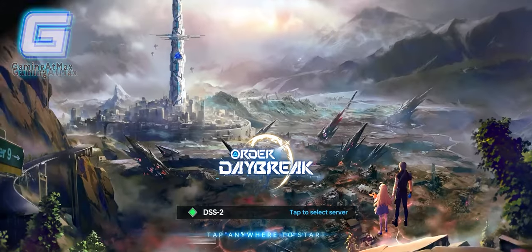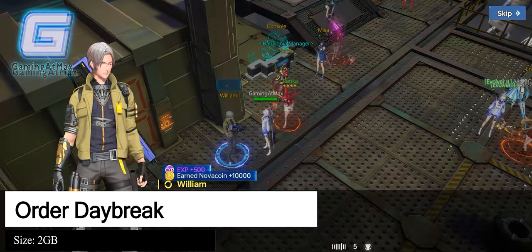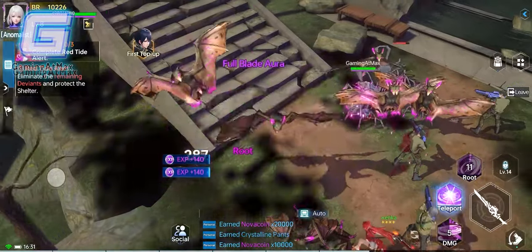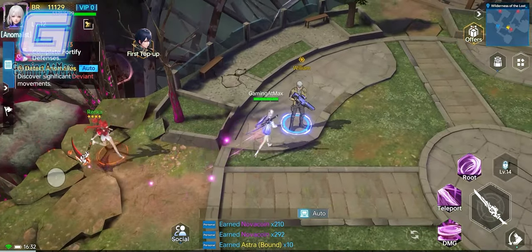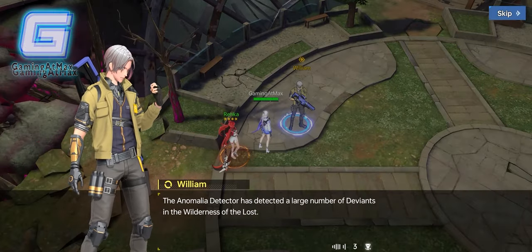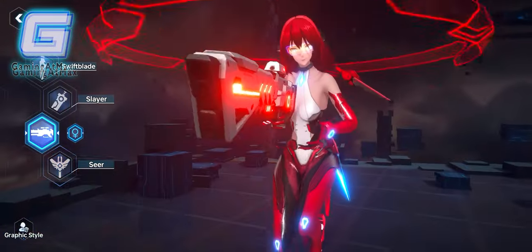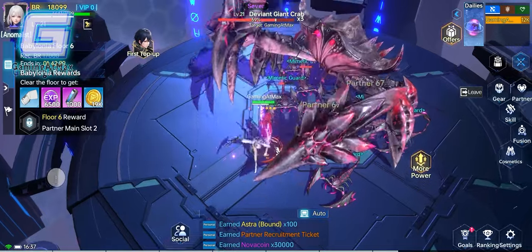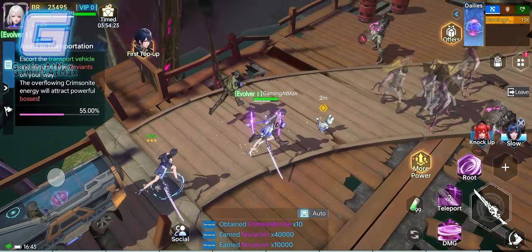Starting off with number 10, we have Order Daybreak. Order Daybreak is an MMO set in a post-apocalyptic world infused with sci-fi and anime elements. Players become Aegis warriors and navigate a dynamic isometric perspective to engage in strategic combat and form alliances with diverse allies to combat spreading corruption. There are four gender-locked classes to choose from: Swift Blade, Slayer, Gunslinger, and Seer. It also features cross-server play, where players can forge and break alliances globally, creating a constantly evolving narrative as they strive to shape the future of a world on the brink of collapse.